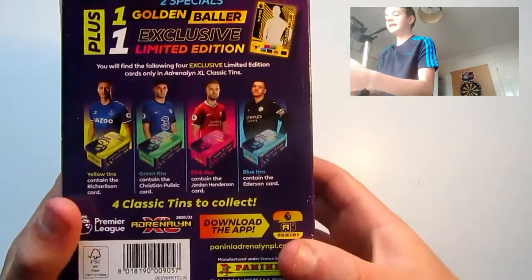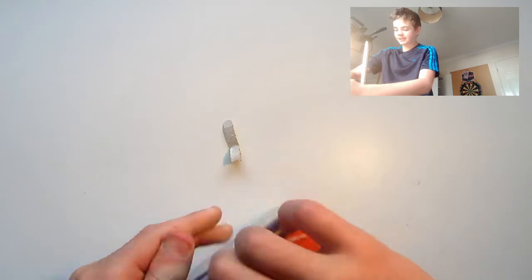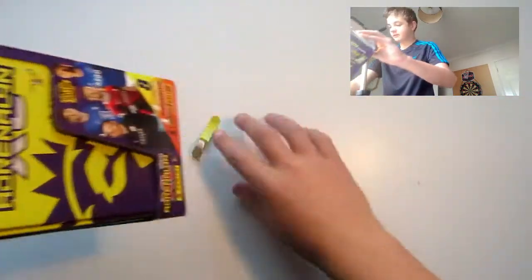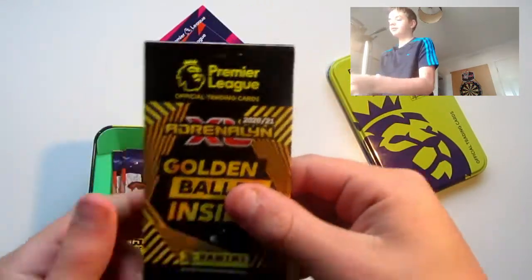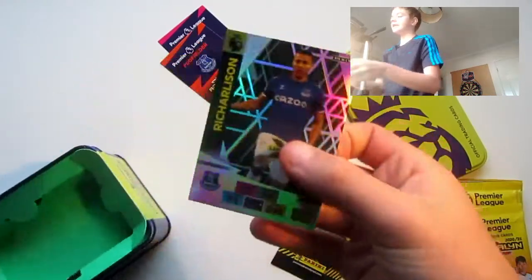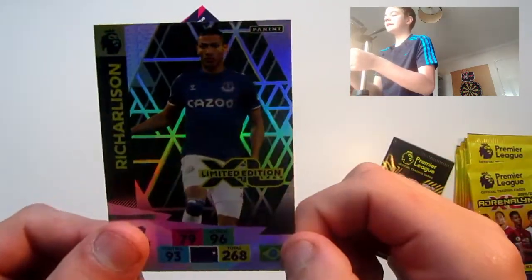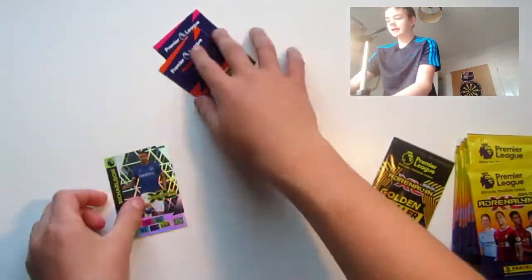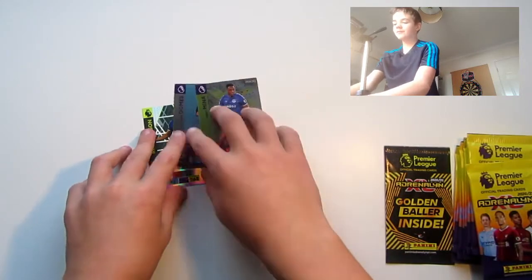We'll be getting the Richarlison one today. We'll slide the box out and put it to the side. These are our two special cards, here's the golden baller packet, and here's the limited edition — looks very nice for Richarlison. Lovely one to add to our collection. For our two special cards, we've got Andre Gomes and Yerry Mina — a very Everton-heavy mega tin so far!